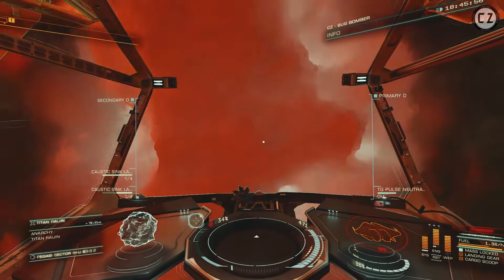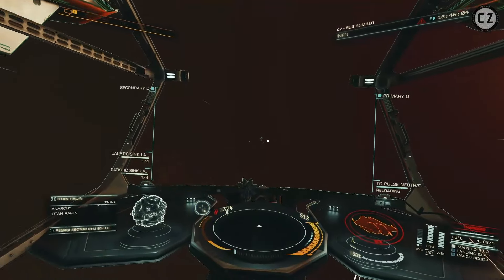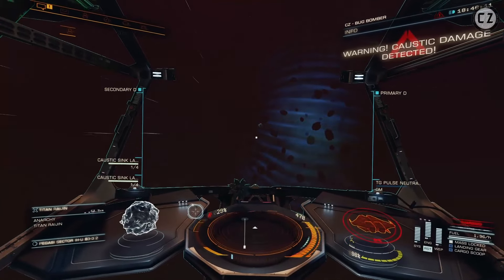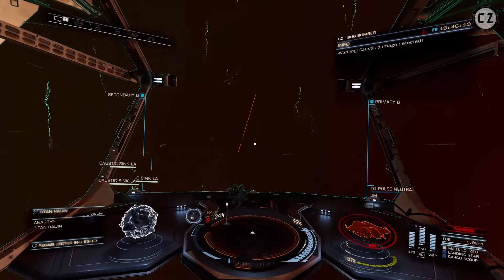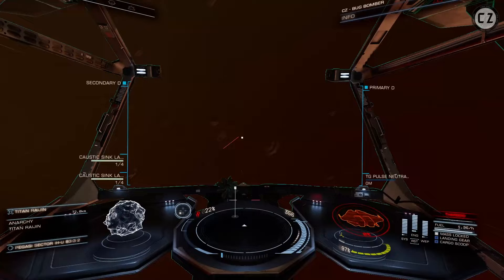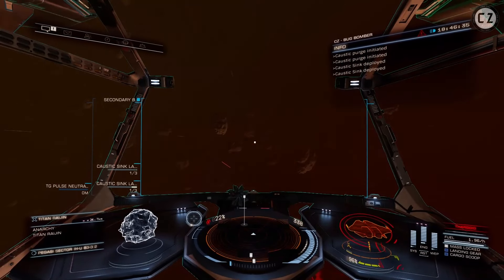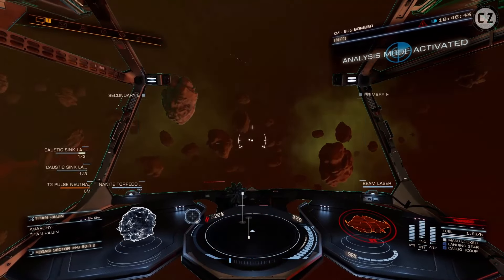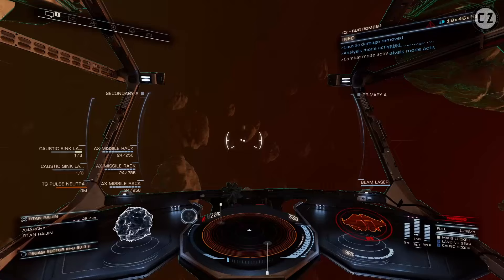Let's use this pulse neutralizer to get in — and it's done. Let's deploy some caustic sinks. Nice and easy now, nice and easy, and cold, very cold.